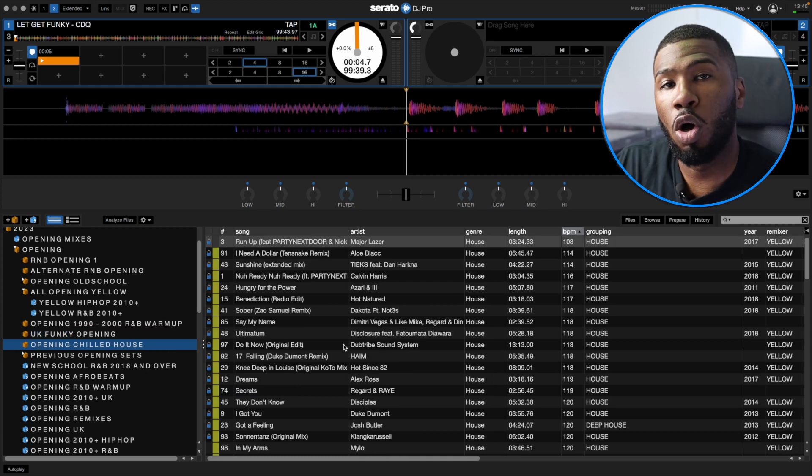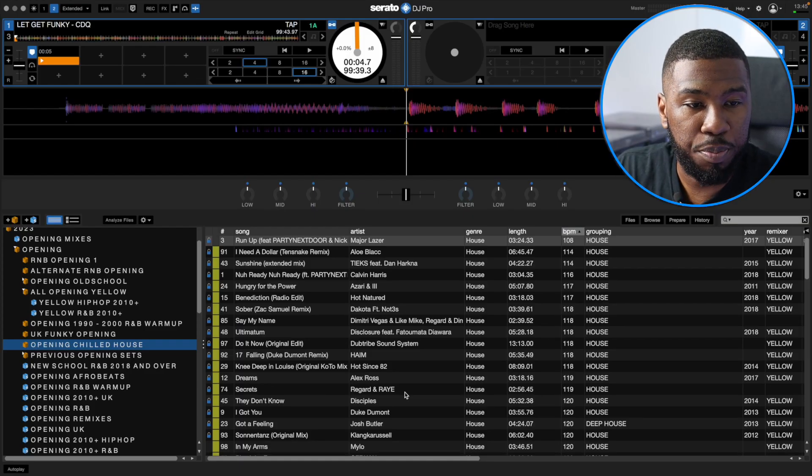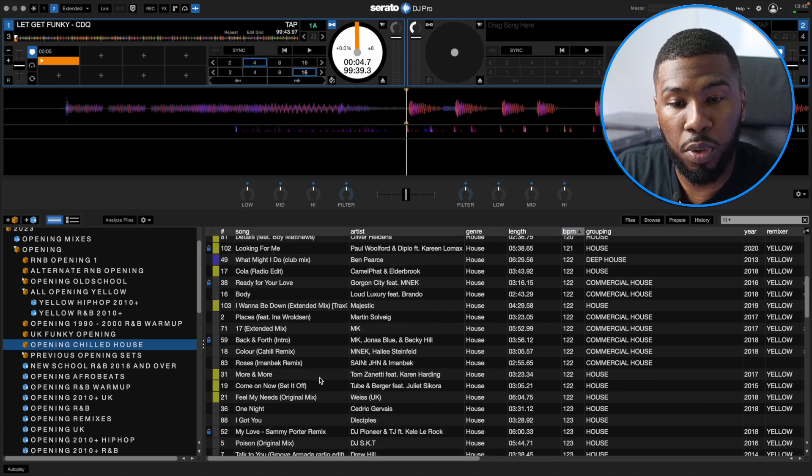The next crate that's helped me out a lot at different venues is opening chilled house. Say for example you go to a venue and there are a lot of people sitting down who just want to chill out and don't really want to party — you can play some background chilled house. Every track in here isn't really going to be too up-tempo, so this is why I built this crate.